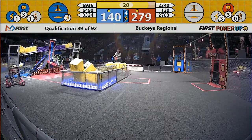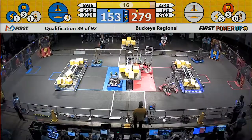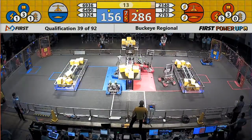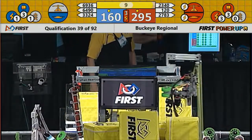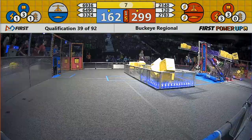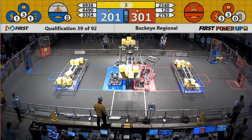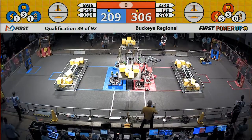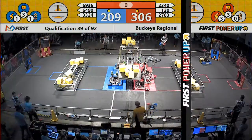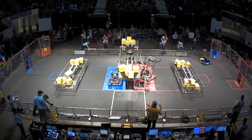Force power up played by the Blue Alliance with a little over 20 seconds left, now down to 15. Force power up played by the Red Alliance as well. Cleveland's team is successfully climbed atop, looking to face the boss. Five seconds left to go, and that rookie team successfully climbs for the Blue Alliance with one second to go, as the Blue Alliance plays their last-second boost power up, looking to gain just a few points at the end of the match.